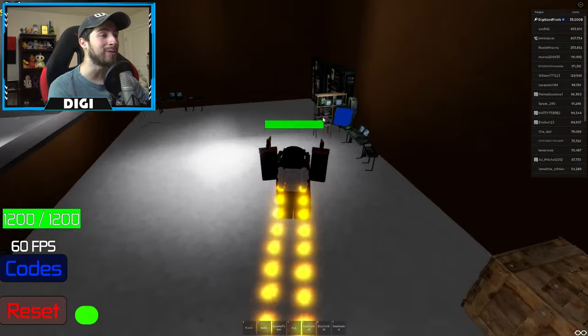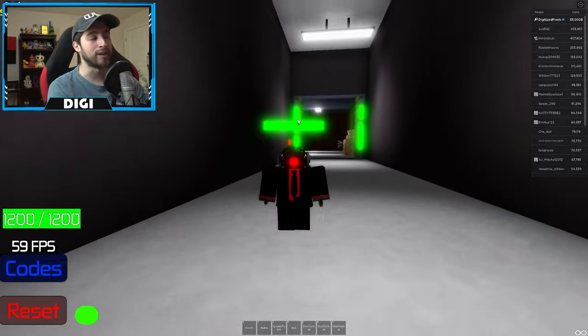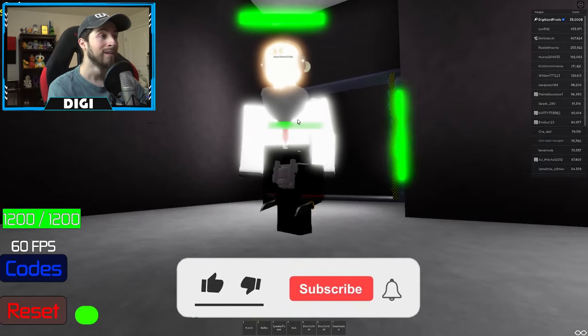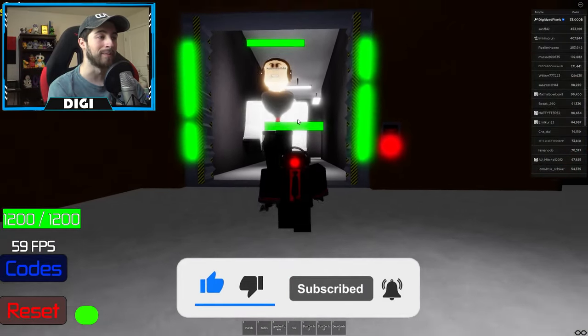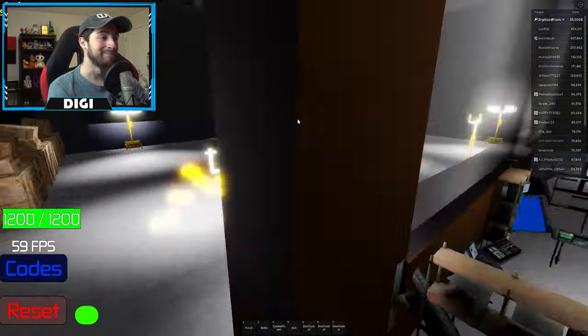That is so cool, that's awesome. Anyways, that is all for today folks. If you enjoyed, leave a like, subscribe down below, and join the badge hunting squad today. Use star code Digi whenever you buy Robux or Premium. As always, stay awesome, stay cool, and go on badge hunting — bye!